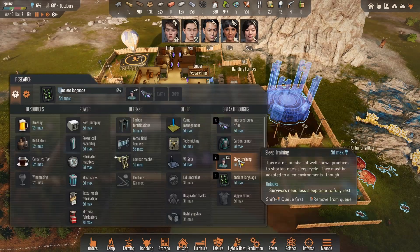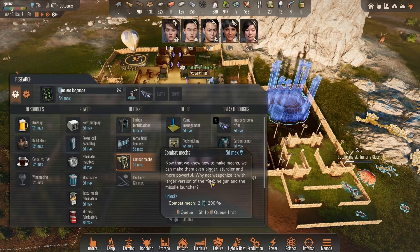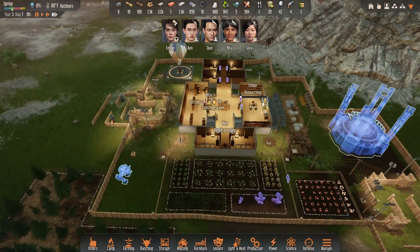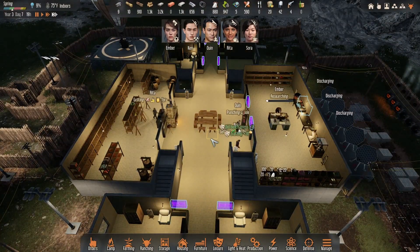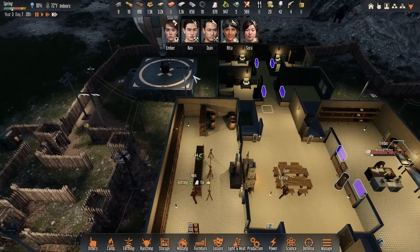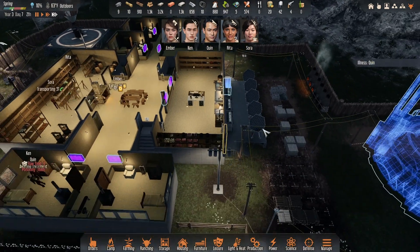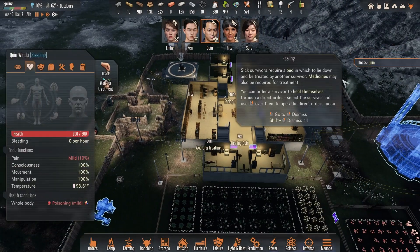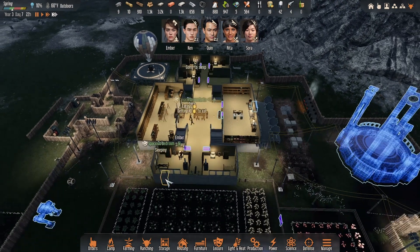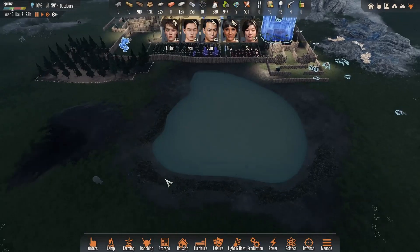What's next on research? Alien language - sweet! They've got big combat mechs too - very nice. Ooh a shooting star - seen a couple of those already. Quinn has an illness - been poisoned - but now he's fine, like he just needed to purge the system.